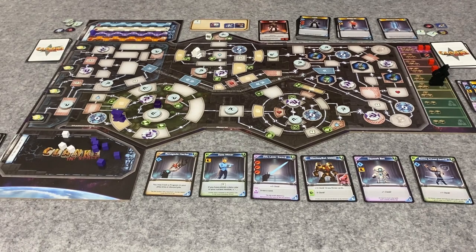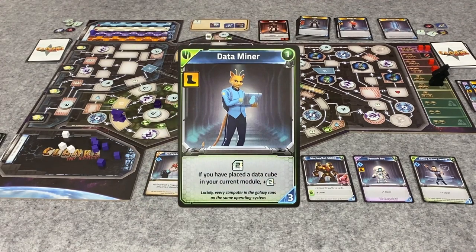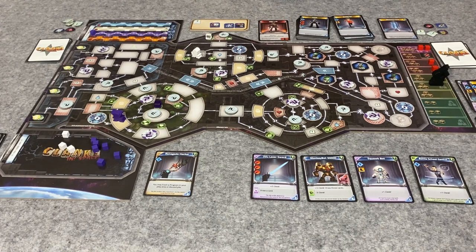The renegade hacker lets you trash a program from your play area or discard pile - that would be nice for me with my outlaw factions. The data miner looks good too, giving two credits each time. I hope there is an attack next - we've got so much clank in there. I've got twice as many as you. I still have three left so I am going to get a boldly go for three. Let's see if we get an attack - we do not. The entertainer is here; he gives credit for each clank you generate.